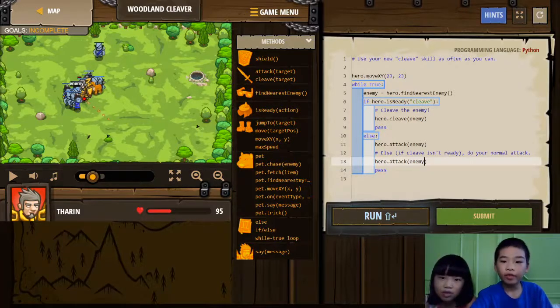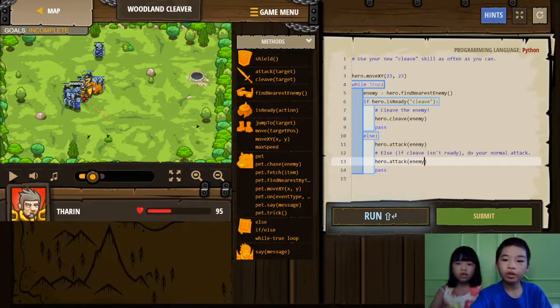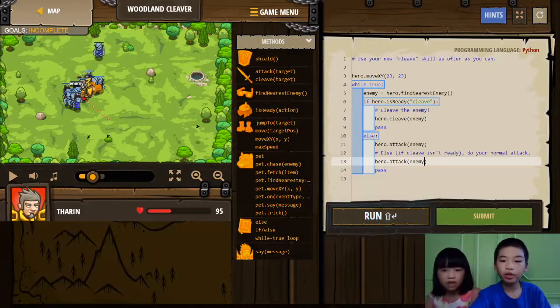The enemy will keep coming. If hero.isReady('cleave'), so if cleave is ready it's going to use cleave. Else, if cleave is not ready, it will attack the enemy two times.